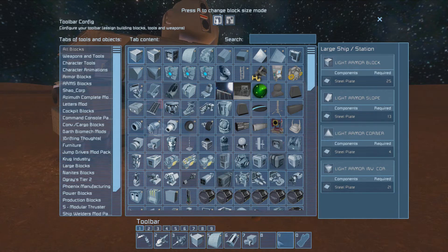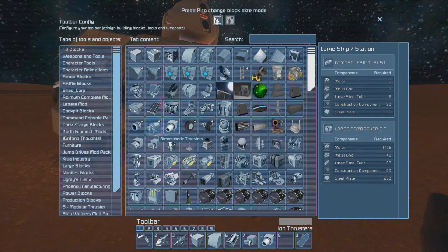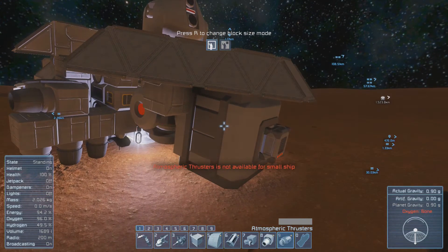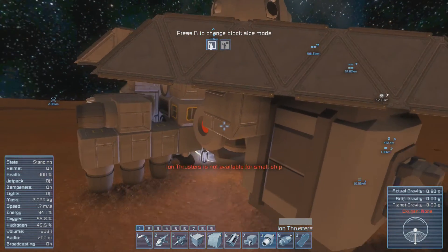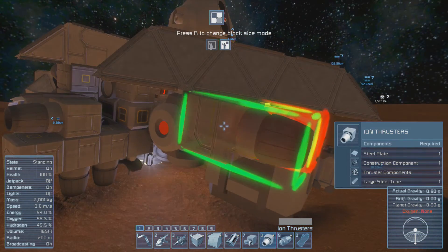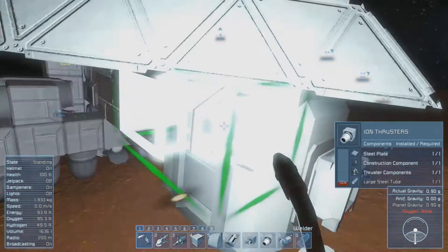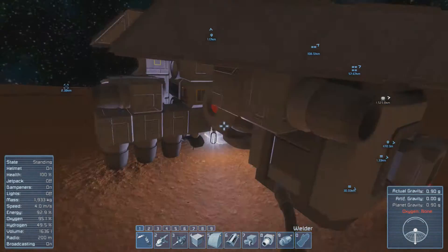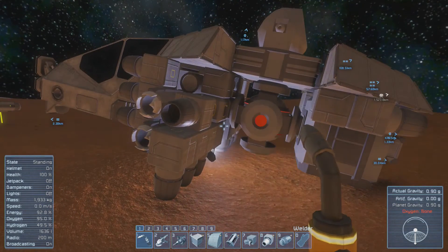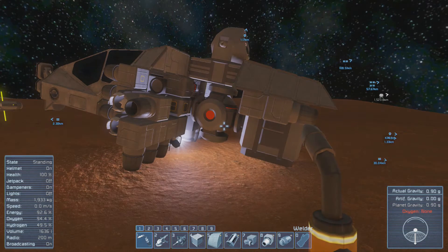Let me grab some thrusters, and some more thrusters. I want to have the Atmospheric Thrusters here too. I'm putting — not available — so the small variant. I want to put down at least a few thrusters so that we can maybe at least bring it close to the... Give me a sec. I hope you didn't hear that. You heard that. I spit on my microphone. That's not nice.